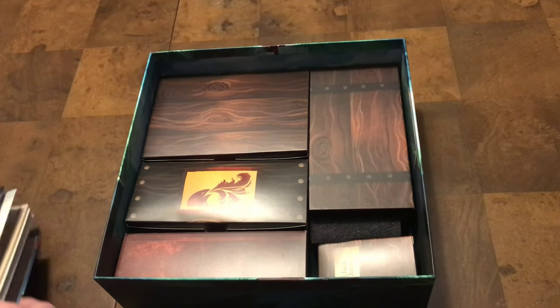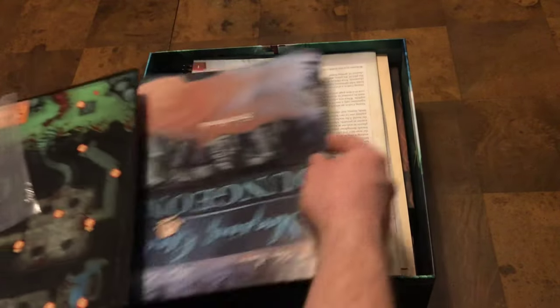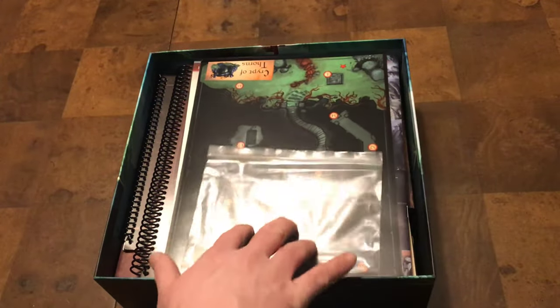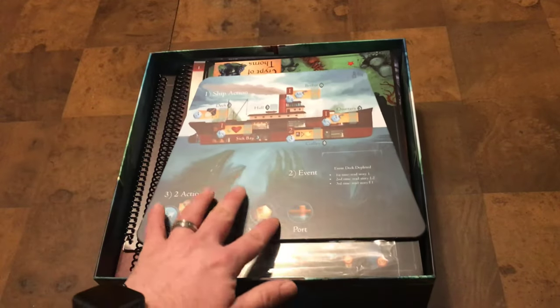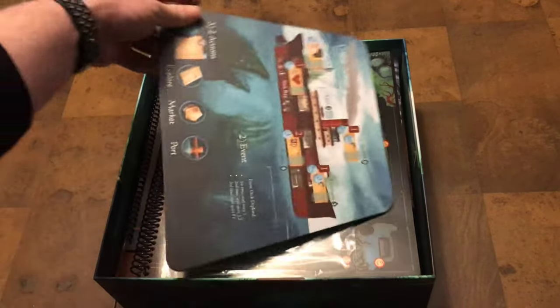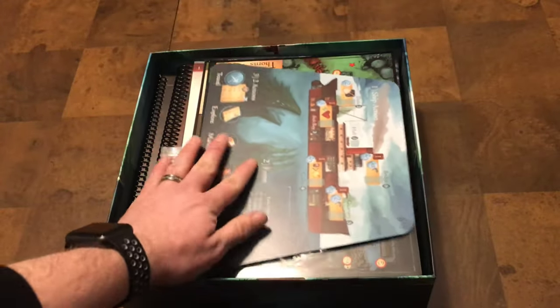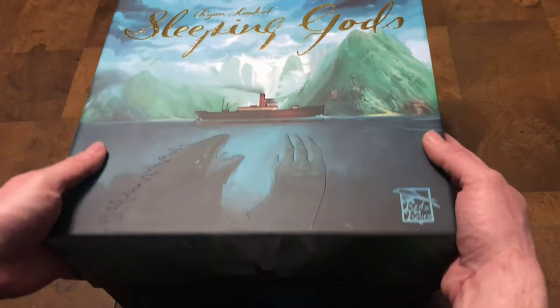This is where you'll put all your storybooks, atlas books, rulebooks, and campaign save sheets. You can even throw your dungeon storybook and dungeon map tiles in here. You'll have one slot left over even after all the characters are in there. Then we've got the ship board — it is double-sided, so you've got your three-to-four player side and your one-to-two player side for solo or two-person play. Then just put the box top back on.